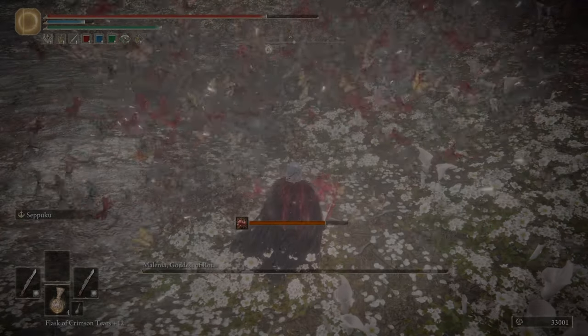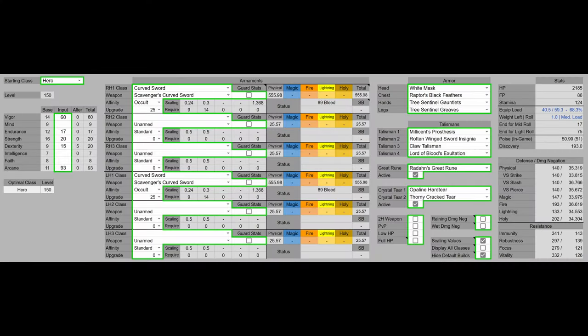His build heavily relies on status buffs. For my improved build, as I've alluded, we're using the Scavenger's Curved Sword because unlike the Blood Venomous Fang it actually is the highest DPS build that exists — if you're not going to count hyperbuffing Ashes of War or something like the Rusted Anchor with Royal Knight's Resolve. They don't need hyperbuffing to be good. They just pop a Flask, pop Seppuku, and you're off to the races.